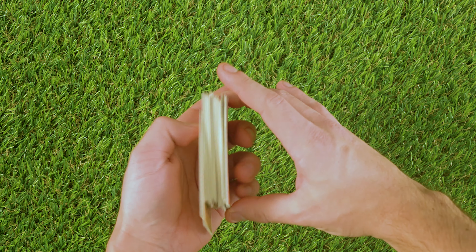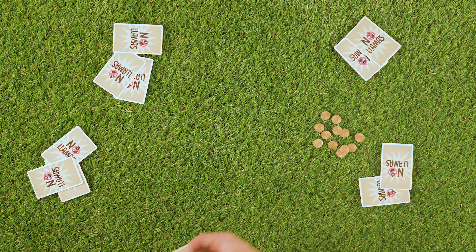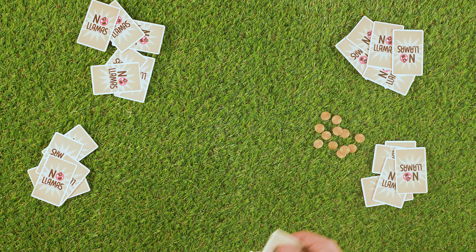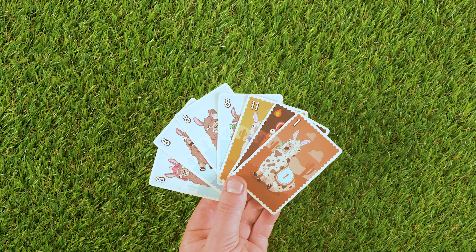To start, shuffle all the cards thoroughly and deal out 7 cards to each player. You can look at your cards, but don't show anyone else your hand. If you are dealt 4 matching cards, discard these and get a new hand.